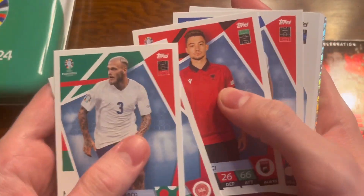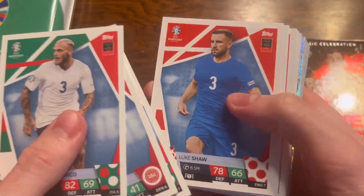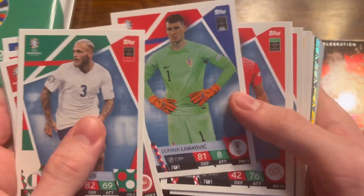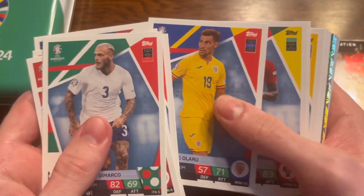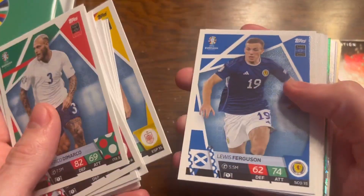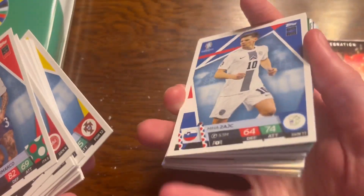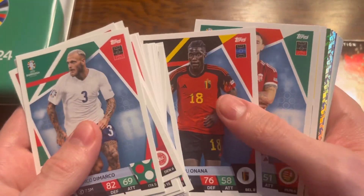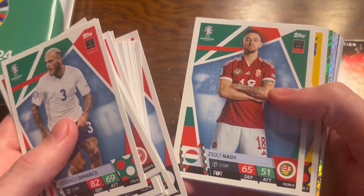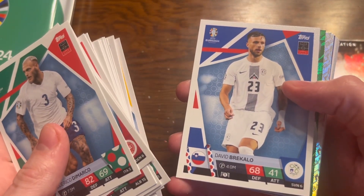Starting off we have De Marco from Italy, who are the reigning Euro champions. Then Anderson, Mukhi, Jules Koundé, Karegi, Fritesi, Luke Shaw — who scored in the Euro 2020 final — Dumfries, Levakovic, Embolo, Jude Bellingham, Bolaru, Rafael Leal, Oscan, Asensio, Ferguson, Wober, Bruno Fernandez, and one from Slovenia — Zach.